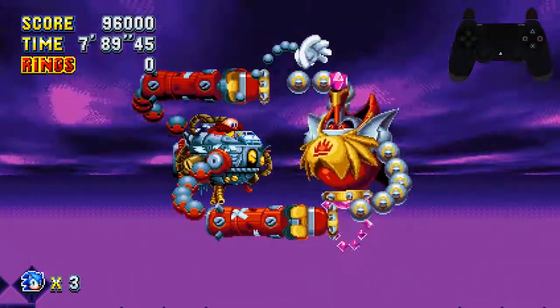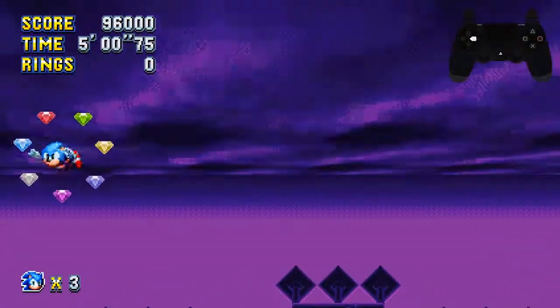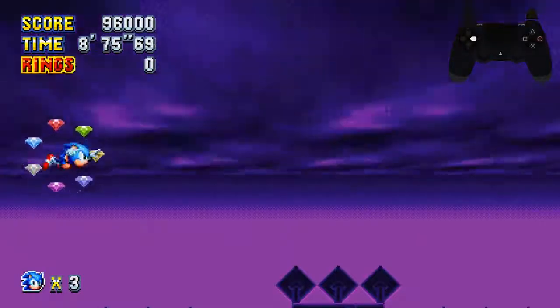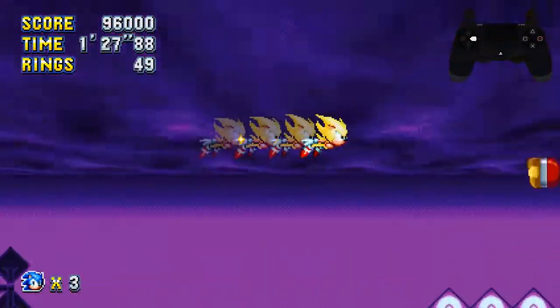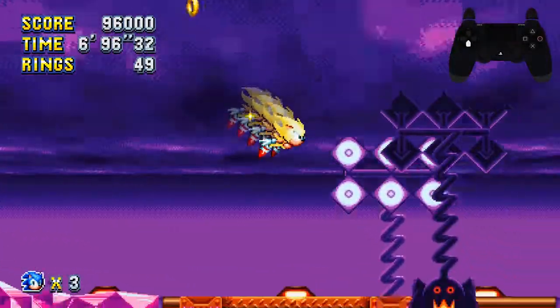The two parts to this boss fight are hitting Heavy King and hitting Dr. Eggman himself. At the start here you're going to get boosted forward — just make sure you hit into him and get ready to enter the little hole that you made — and then that gives you your first hit on Egg Reverie.